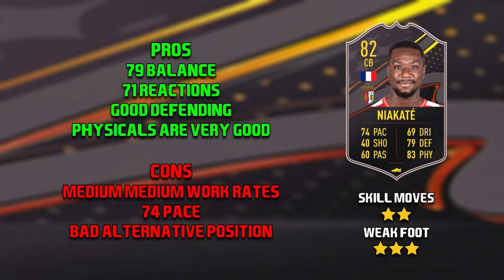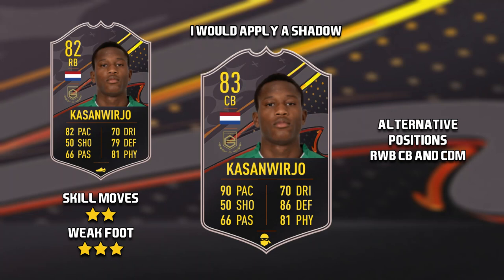The final level 15 card is Narasho Kasmweirjo — I do apologise if I've butchered that. He has high-high work rates, two-star skill moves, and a three-star weak foot. His alternative positions are right wing back, centre back, and CDM. If I was to take this card I would apply a shadow chem style.